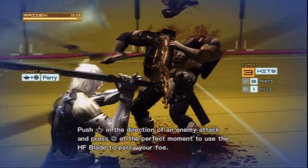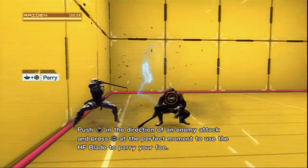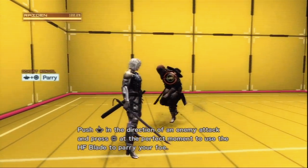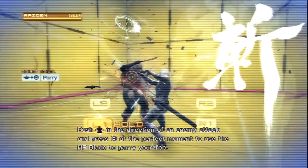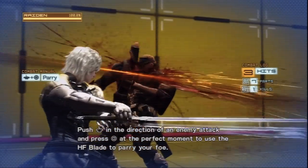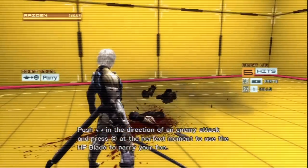That move I performed is a parry counter. Parry counters are done simply by not parrying a move until it's about to hit you. The timing is different depending on the difficulty mode — on hard mode and up, the amount of frames where you can actually perform a parry counter is cut in half. A parry counter can also stun enemies, though stronger enemies may have to be parry countered multiple times before they're dizzy.